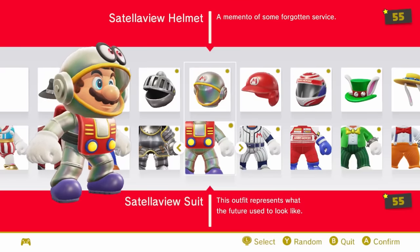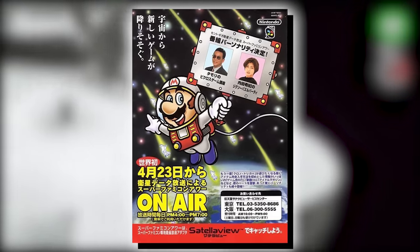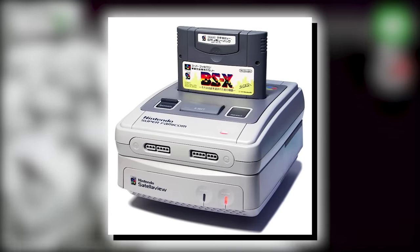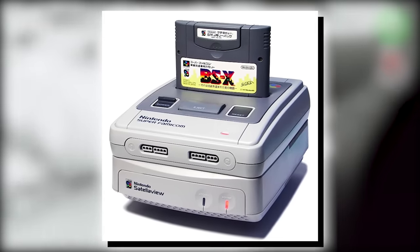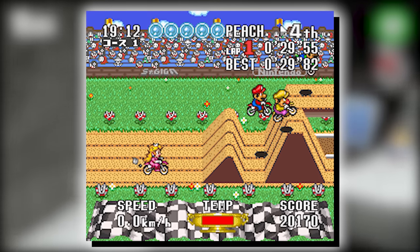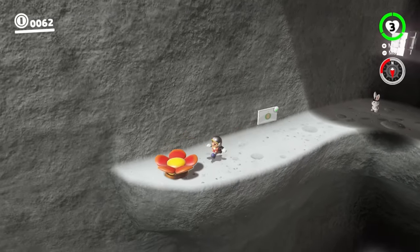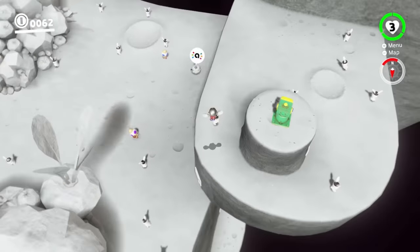Just when you thought things couldn't get much weirder, the Satellaview suit is taken from promotional material for the Super Famicom's Satellaview. If you don't know what the Satellaview is, it was an add-on for the Super Famicom only in Japan that would stream you games over what was then kind of the internet. So bizarre, so obscure, and it's kind of iconic too because the Satellaview is a bit of a meme at this point. Cool fit.